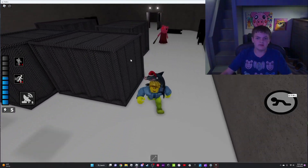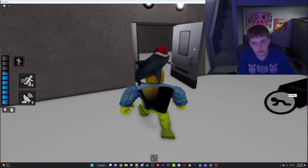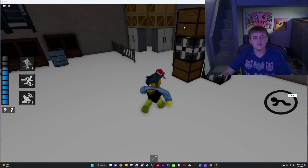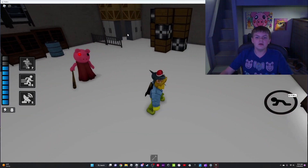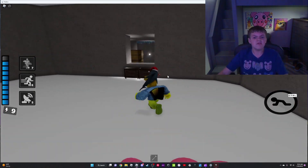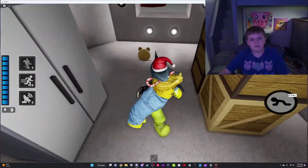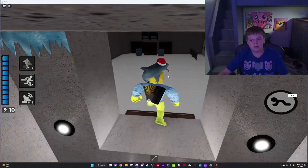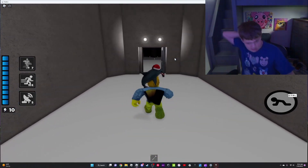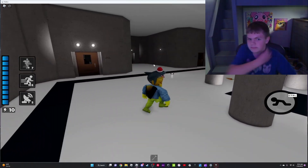This is a hiding spot — you can hide behind these crates. In here, this is a secret room. You can hide in there, you can hide behind here. There's some high crossing behind there — I don't want to go in there because I might die and have to redo the tour.